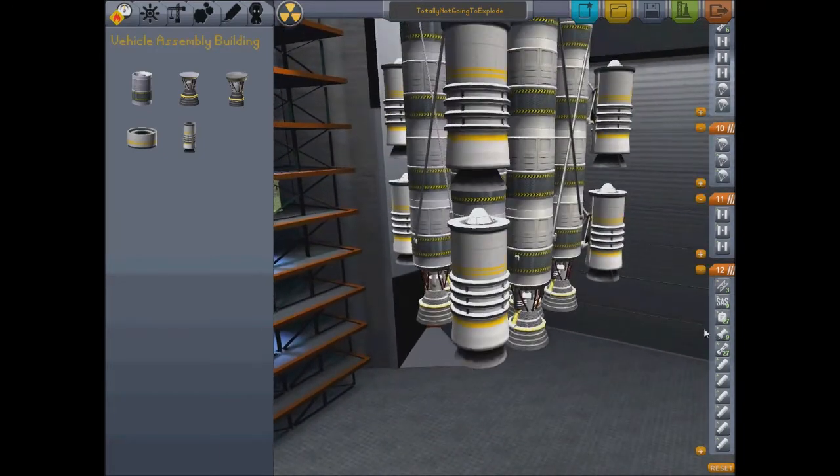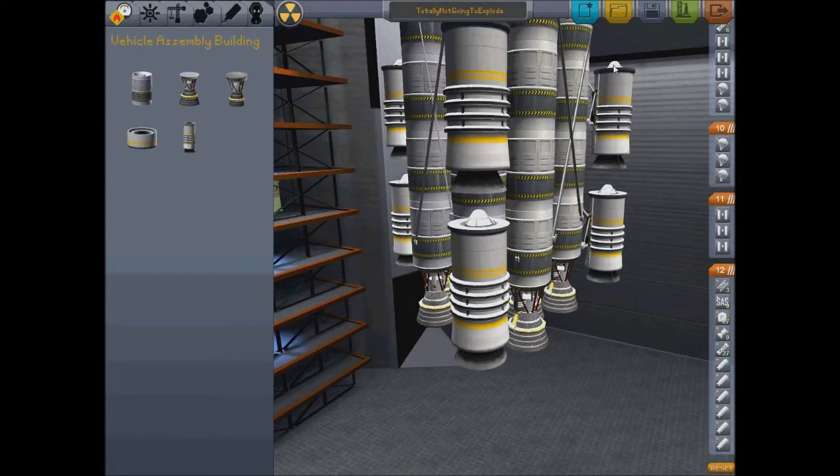Let's just fix this. I've added parachutes just to be environmentally friendly, you know, to reuse these. What I want to do is move that, that, and that apparently. It's very crucial to get these right, otherwise that thing will blow up. So let's save this and let's give it a go.